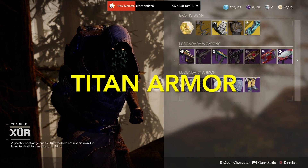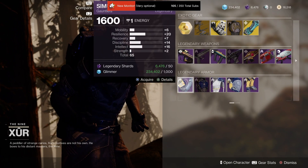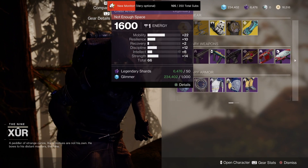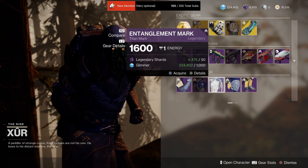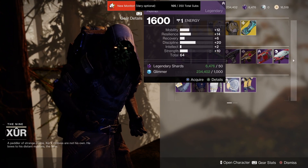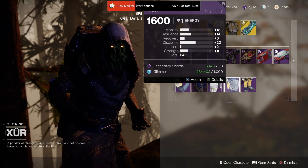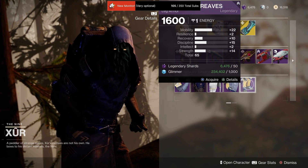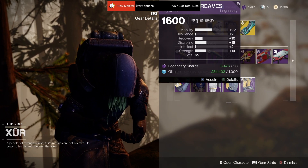And of course for your Titans out there, we've got 65 gauntlets with resilience focus. We've got 66 chest armor with mobility focus. We've got the Entangled Mark, of course. A 64 helmet with slight discipline focus. And a 65 leg armor with mobility again.